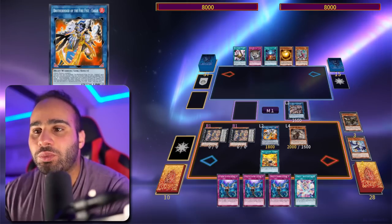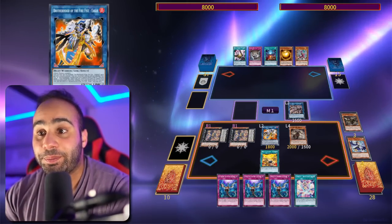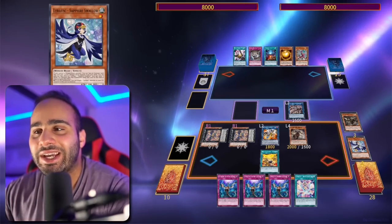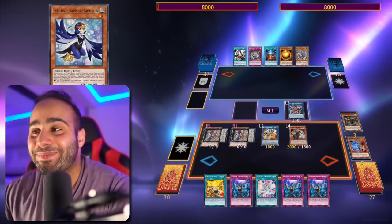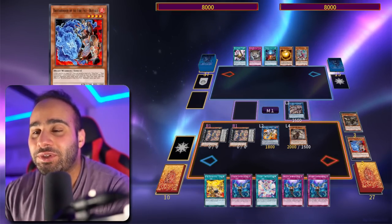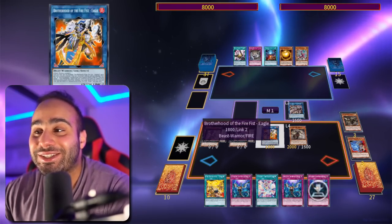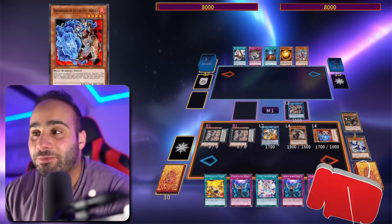Brotherhood of the Firefist Eagle is ridiculously overpowered. You don't really have to pay the cost of your Firefist effects when trying to pitch Fireformation spell or trap cards — so they become kind of free real estate. Also, you can bounce back Tanky from the field or graveyard to the hand in order to foolish your deck for any Firefist monster. So bounce back Tanky — which is a positive thing for you — and foolish your deck for Buffalo. Buffalo's revival would normally require sending two Firefist or Fireformation cards from hand or field to the grave, but because of Eagle it's completely free. Just like that, we have a free Monster Reborn.